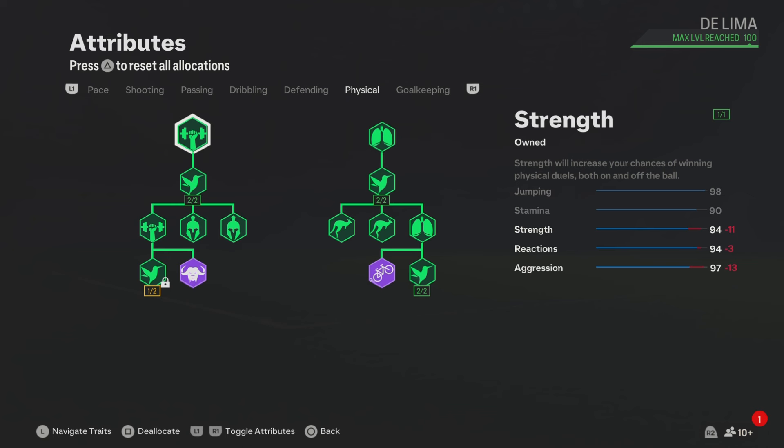Now let's go to the blueprints. For the physical, these physical attributes are looking good. And let's not forget, these attributes in the physical section will get boosted even more because we do have a few physical play styles.